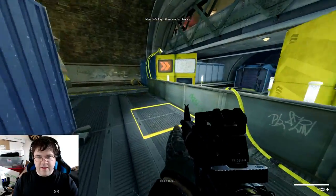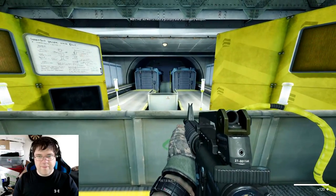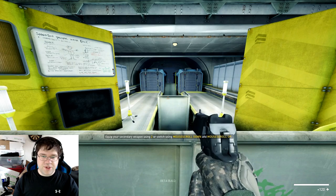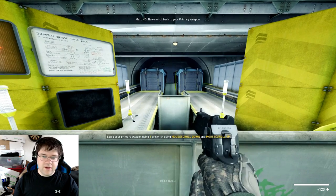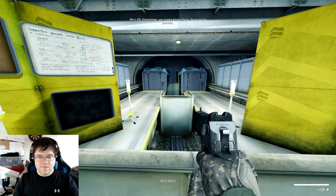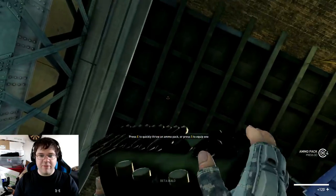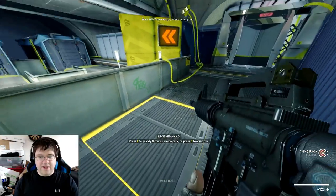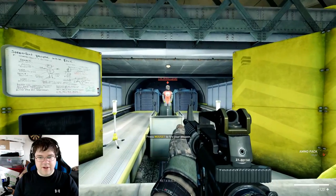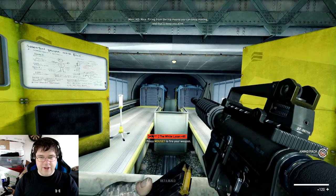For your secondary weapon you can use 2 or scroll. I use 2 because that way you can switch your knife quicker. Press E to drop your ammo — I can't tell you how many times I've had to tell people in game how to do that. Mouse 1 to fire — we're all on the same page there. Go for headshots.